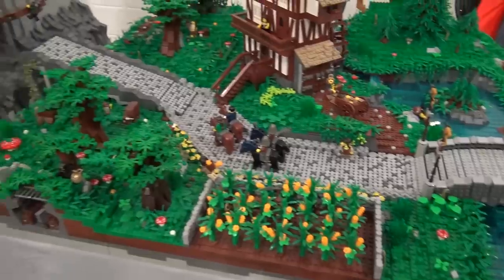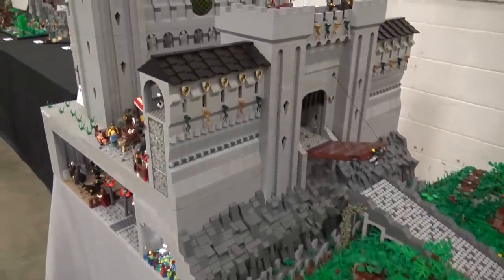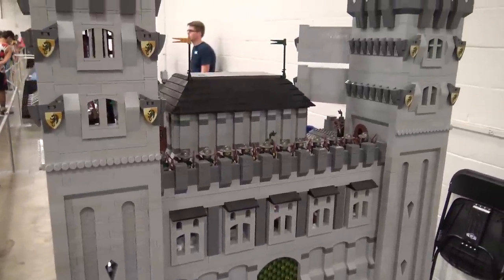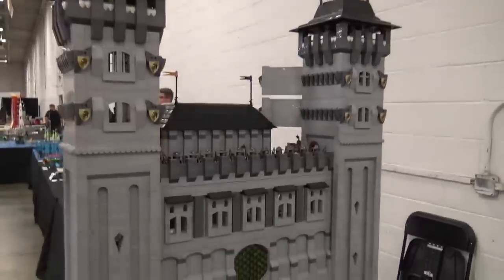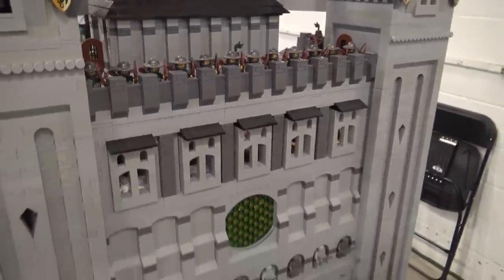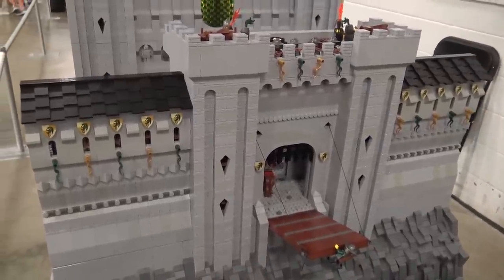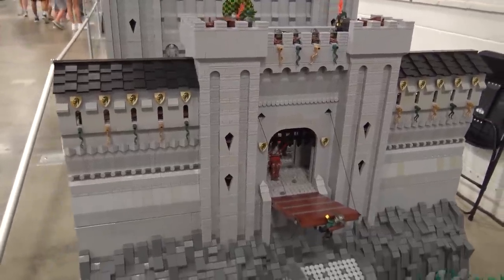I've always been a big fan of medieval things. Back in fourth or fifth grade, I had medieval history, which kind of started me on the path. For each individual feature I make, I tend to do a Google image search to see what they looked like and read different articles about what rooms a castle would have. The most researched individual thing was the front wall — I watched a bunch of videos. There's a great YouTube channel, Shadowversity, that goes over really in-depth medieval stuff, and I used his videos. I think it turned out great.